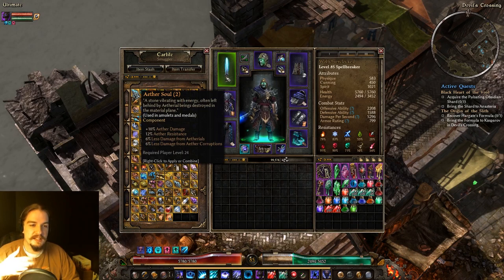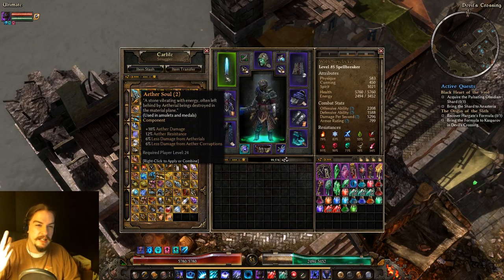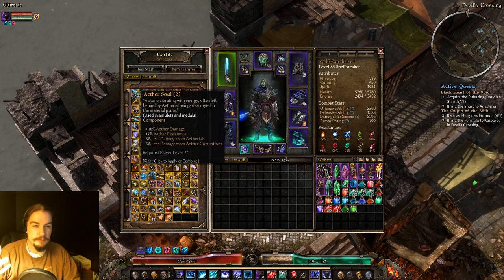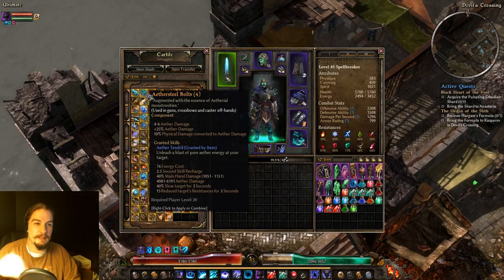Starting with components: Aether Souls are an amulet and metal component. They give you a tiny bit of Aether damage, Aether Res, and less damage from Aetherials. It's good if you have an Aether build or if you need the Aether Res. I generally skip them, though, for some of the better rarer ones you can put in your amulet and metal.